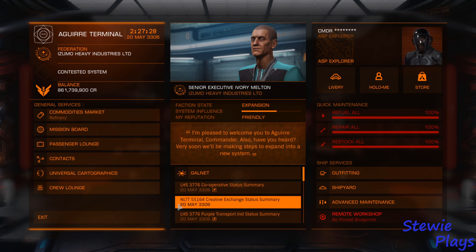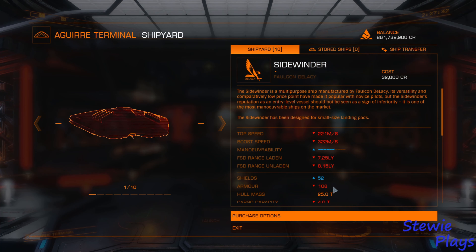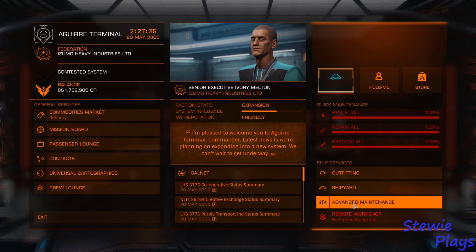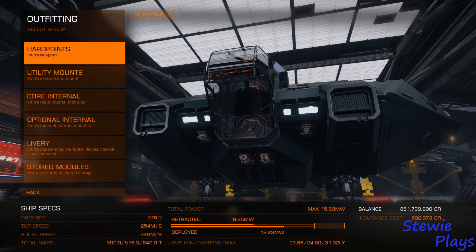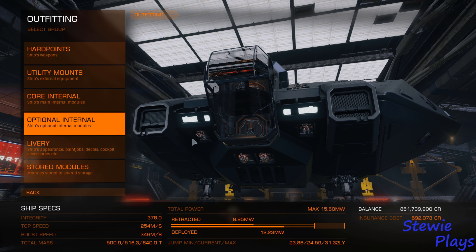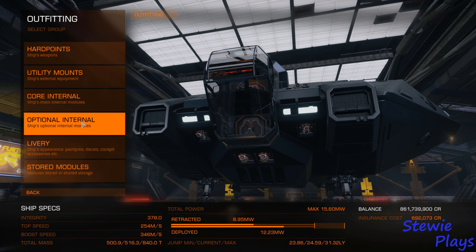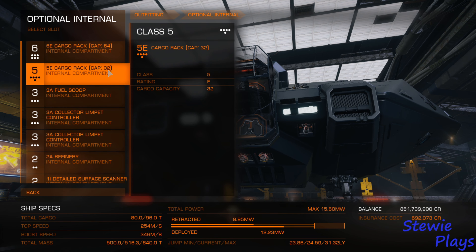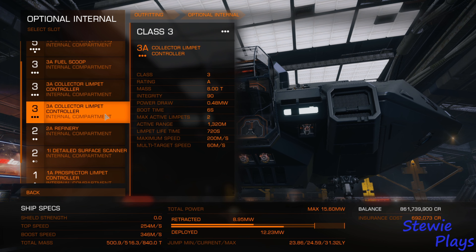So far I've been doing this in my little mining ship, which is just an Asp Explorer. I've got a few too many lasers on here — I just use the two large beams to be honest. Quick little scroll through the optional internals: obviously cargo racks, fuel scoop, limpet controllers 3A, two of those.